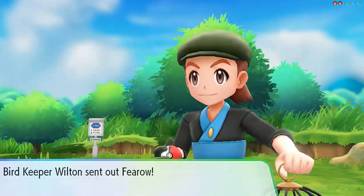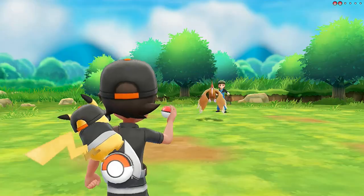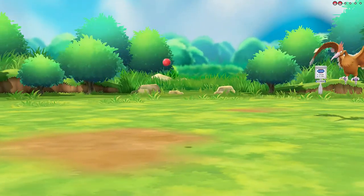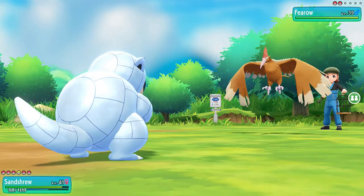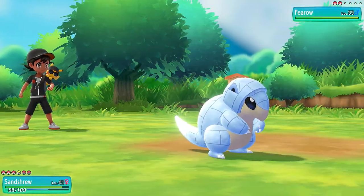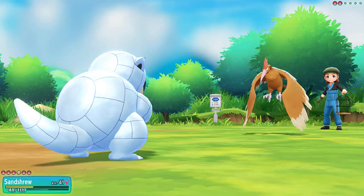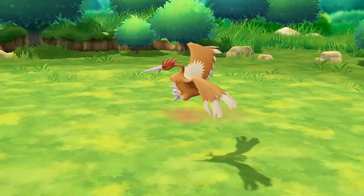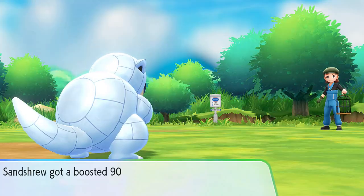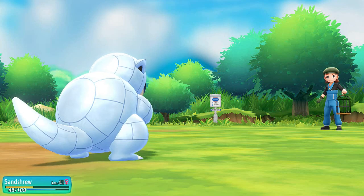Bird Keeper Wilton would like to battle and he's coming out with a Fearow. Let's go Sandshrew - Ice Punch! Here comes that Drill Run - good gravy. It is super effective since Sandshrew is an Ice and Steel type Pokemon, but it's still an Ice type Pokemon - very strong on the physical side. And Sparky is the first to level 50!